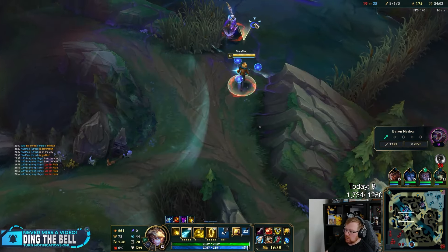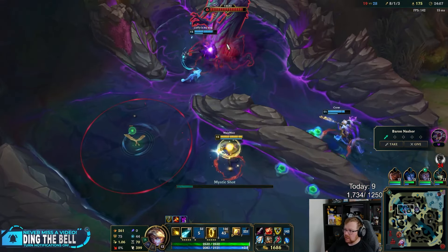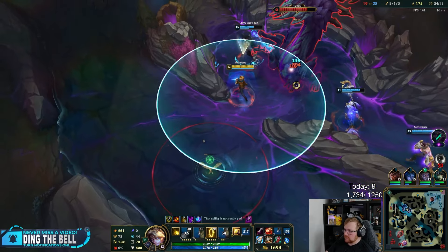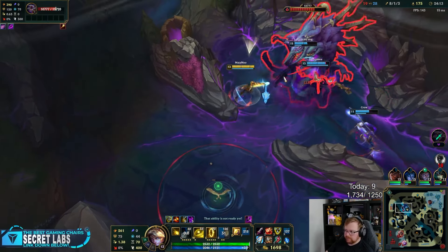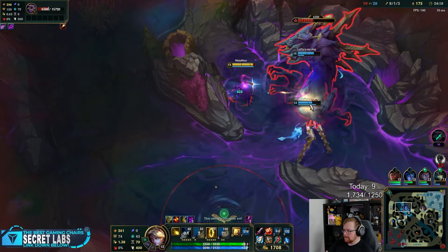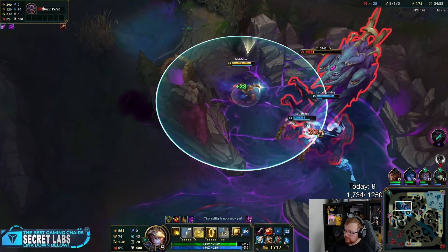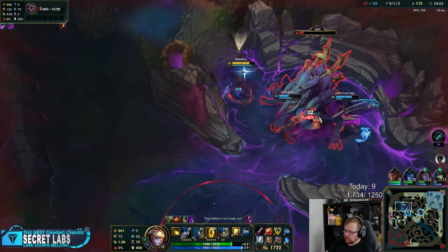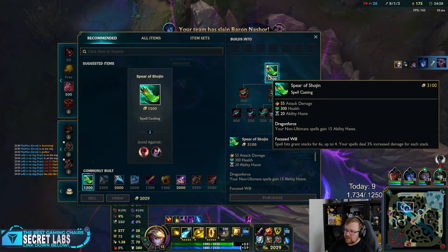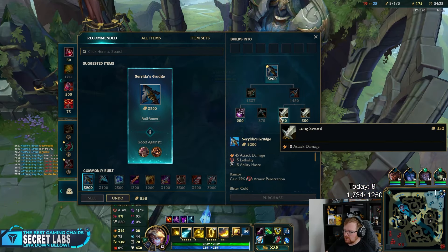The average smurf in gold is hilariously only one rank above what they're smurfing at. We've got our stride as Ezreal. I like this champion, but as I said, you have to play really well to make it worth it. Otherwise, just play an AD carry that right-clicks — it's a lot easier.